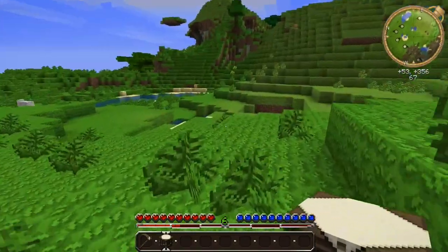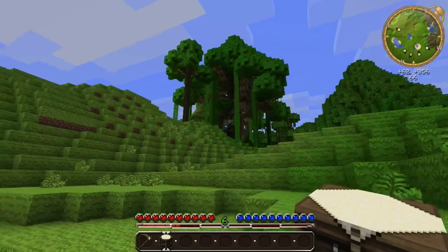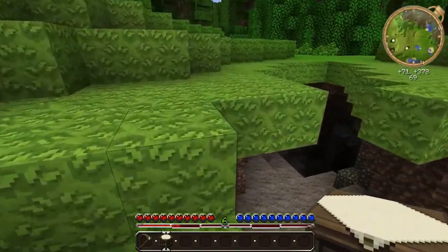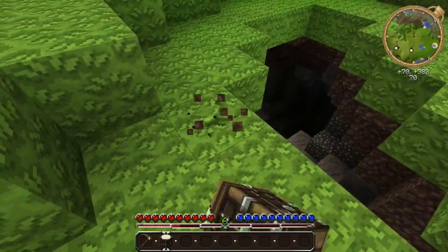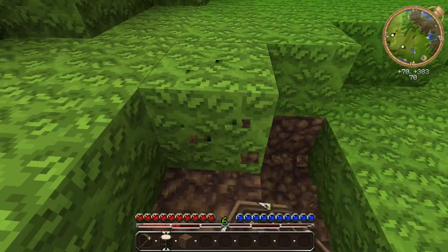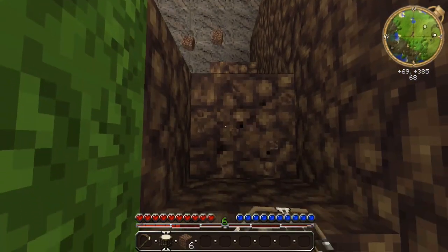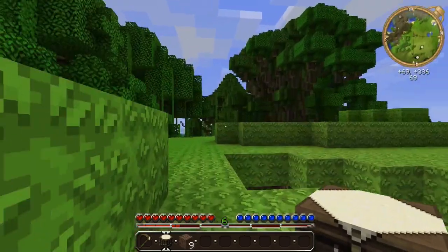We're kind of making it up as we go, but it should be a lot of fun - there are a lot of automation possibilities. Look at that tree, it's awesome. We may build in that tree. Let's try to find a cave - here we go, here's a cave. Let's get some coal so we have some torches. The overall lighting is much darker in this version than in modern versions. I have Single Player Commands if we need full bright.